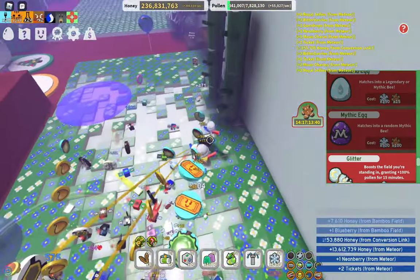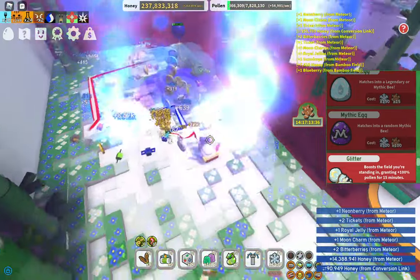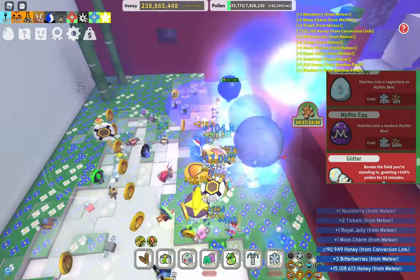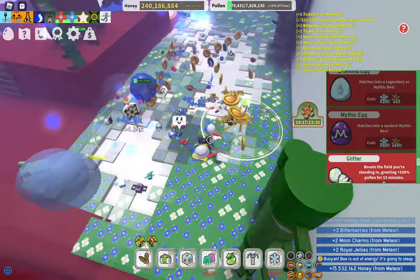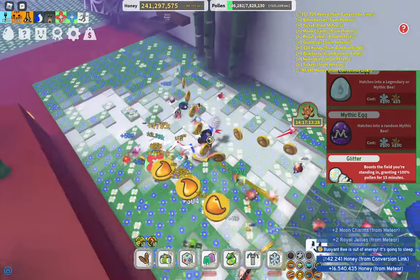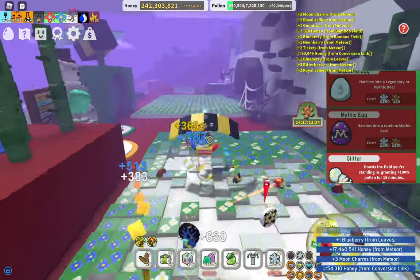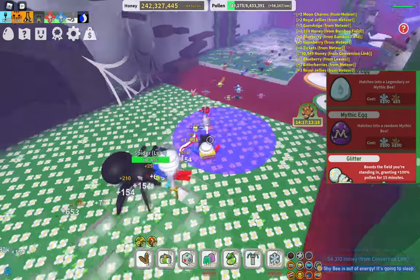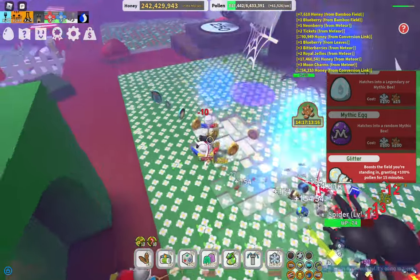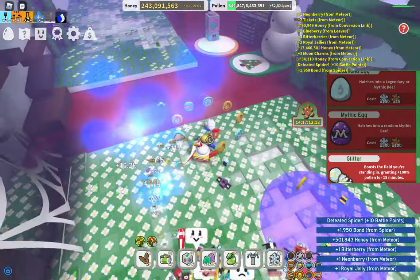If you want to get some better rewards that aren't honey, the small ones are better for collecting cooler stuff, and they have a better chance of getting star treats and more mythic eggs, but they're really, really rare. For a mythic egg it's like a 0.06% or something like that, and star treat is like 1 or 2%. Yeah, it's pretty hard.